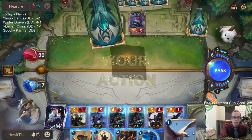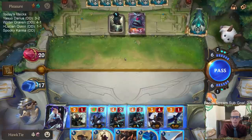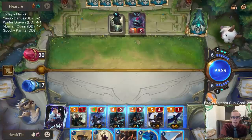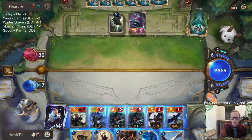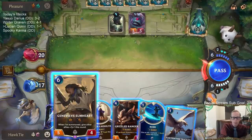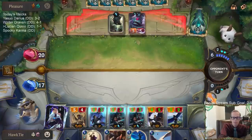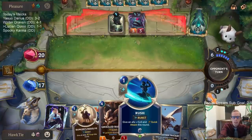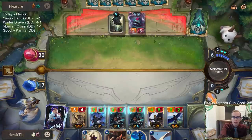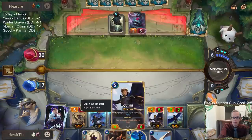Am I playing Genevieve Elmhart? Basically the best thing they can do is Devour of Depths. I could go Genevieve Elmhart, then they go Devour of Depths - but they could go Devour anyway even if I just attack with Scouts. I can't really stop Devour. My plan is basically to Rush the Genevieve, have Genevieve kill Devour, have the three/two kill the Abyssal, hit him for four and then hit him for 14.